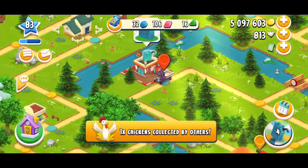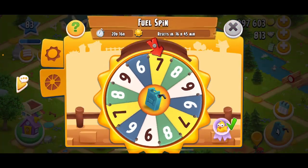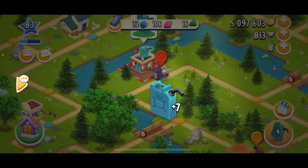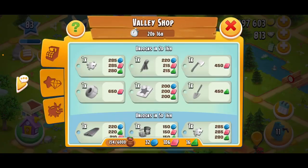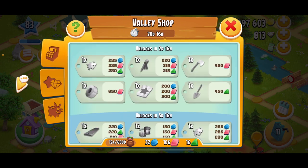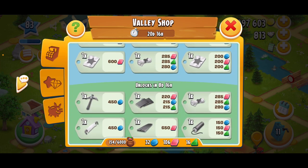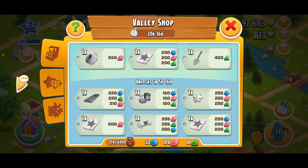So the new valley started today and it's the chicken valley, which I'm not really a huge fan of — mainly because I feel like it's harder to get tokens. They have this silent bell that is the decoration for this valley. You can either get 30 diamonds, you can get the silent bell decoration with 10 diamonds, or you can get boosters. I like to do as much as I can with the valley and get some of these different items in the valley shop, which open up on different days.